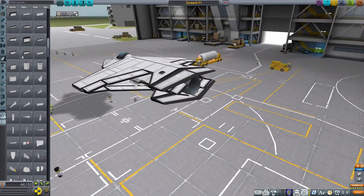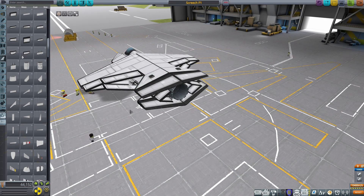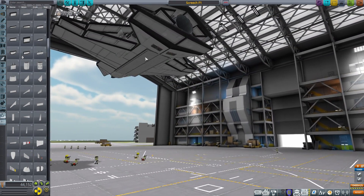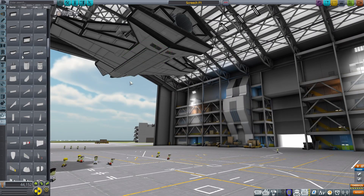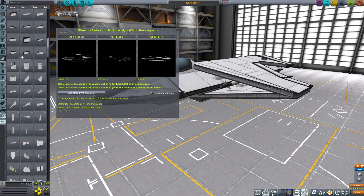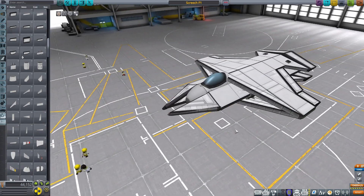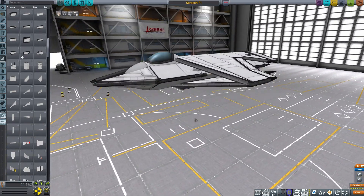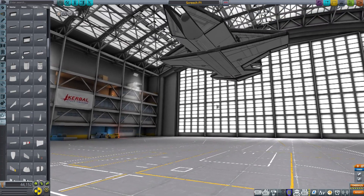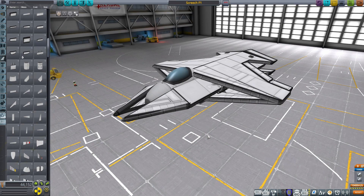There's also a lot of just tweaking things — tweaking angles, and even things like just these little countermeasure dispensers, particularly the two on the bottom. Just tweaking the position of those a little bit, checking the radar cross-section, tweaking a little bit more, checking again. It's a long, tedious business, but I'm quite happy with what we've got. So let's dig into a dogfight and see if this stealth brings any advantages.